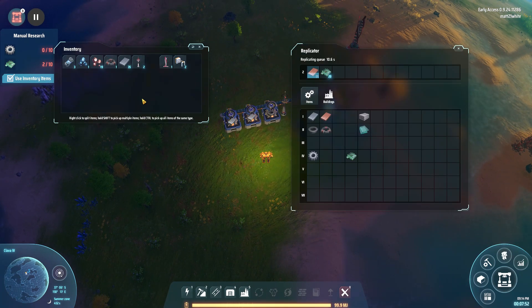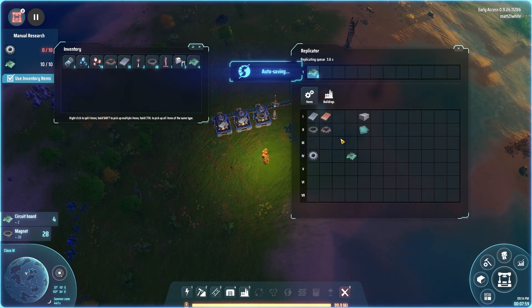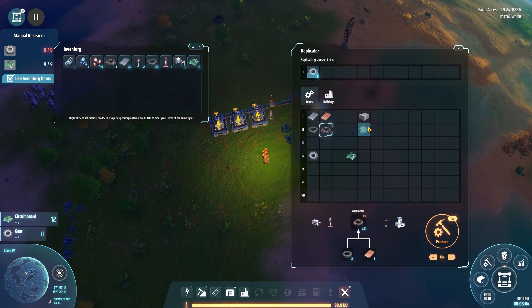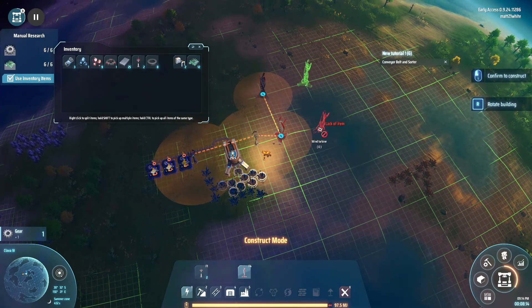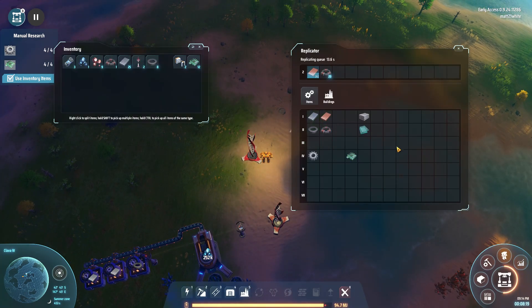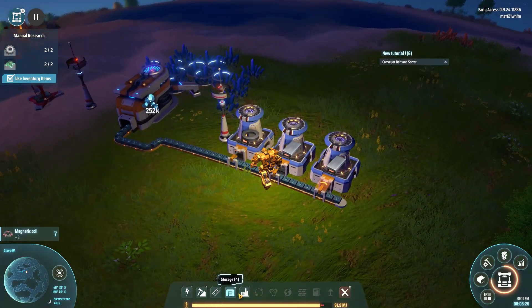I do like this game. We have 27 magnets — I have this all planned out, this is not luck. We'll get 10 gears. We need some magnetic coils. I want to get a good amount of energy production going so we don't have to worry about that for a while. We'll pop one of those down and we're constructing a lot of things. Energy construction — it's working, we're doing things.